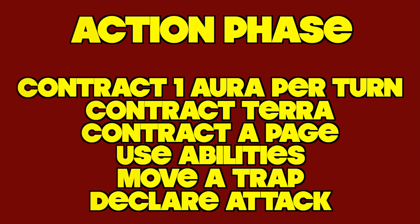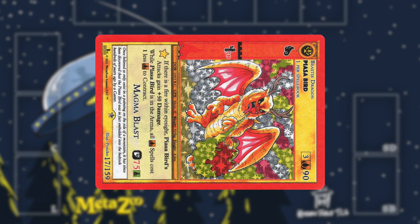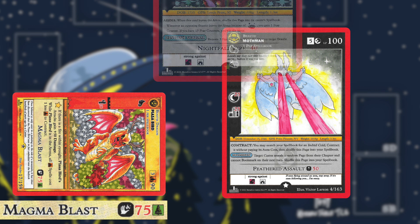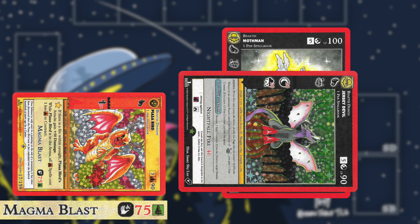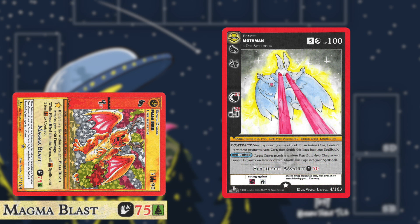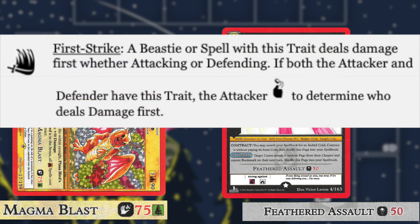Combat begins whenever an attack is declared by fatiguing a beastie. The beastie's controller selects an attack and a target — you may attack a caster, beastie, trap page, artifact, or equipment only if it specifies it can be attacked. The opponent can then declare any number of defenders by fatiguing those pages; you cannot defend with a page that has already been fatigued. The opponent selects only one attack on one of those defenders, and that defender becomes the primary defender. If no defender is declared, the original target becomes the primary defender and must use an attack, though this does not cause that beastie to become fatigued. We then check which attack resolves first — this is where the first strike trait comes into play; if no one has first strike the attacker resolves their attack first.